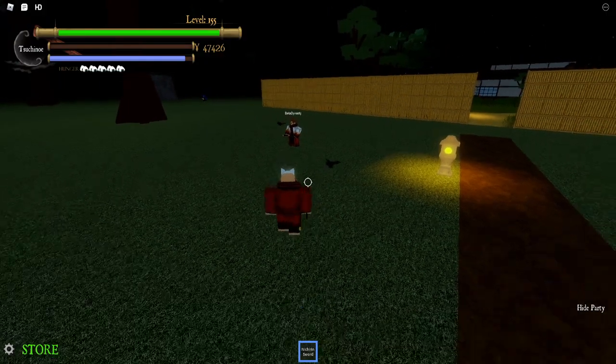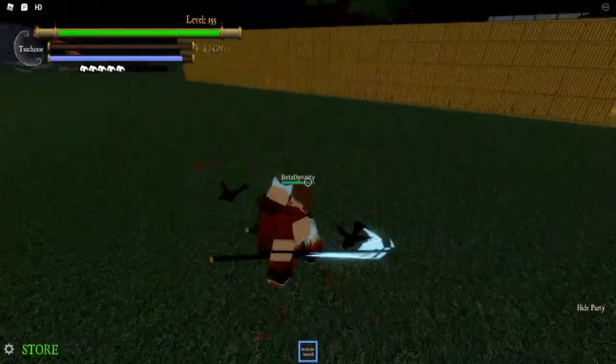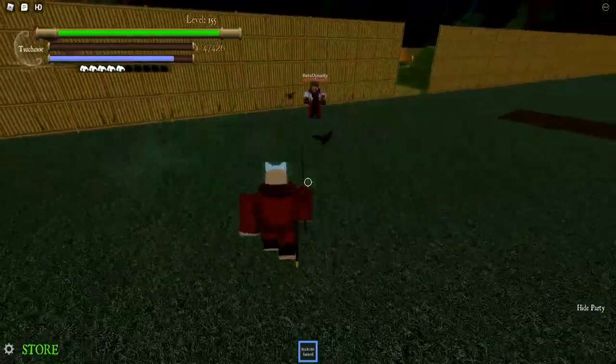We're going to do a showcase of a very basic combo that most Wind users know. Start with R, then Q into them, M1 one two three four, T into them, E into them, three four, then R. Like that — and he's at red health.